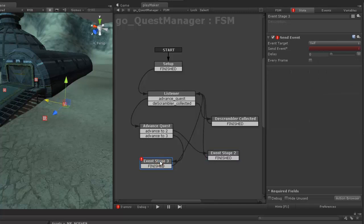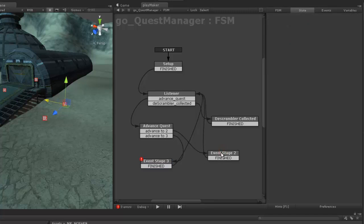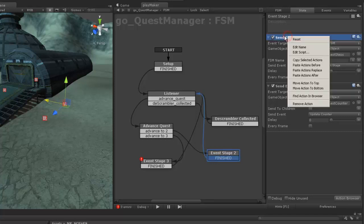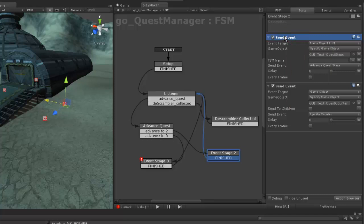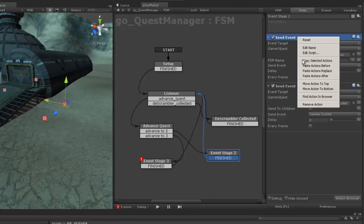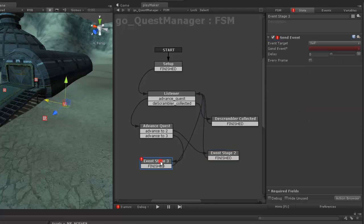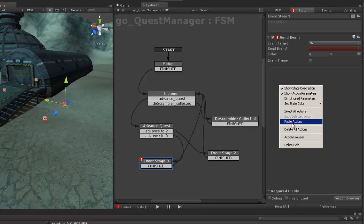Now the same thing here. I can probably copy this event — actually it's called an action, not an event. An event is a whole set of actions. I'm going to right-click, copy action.